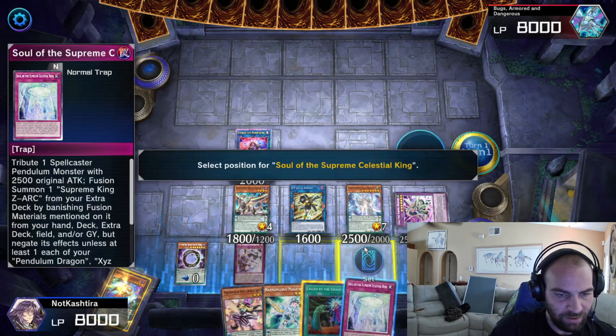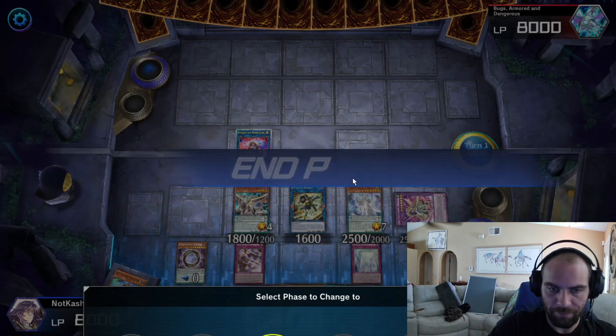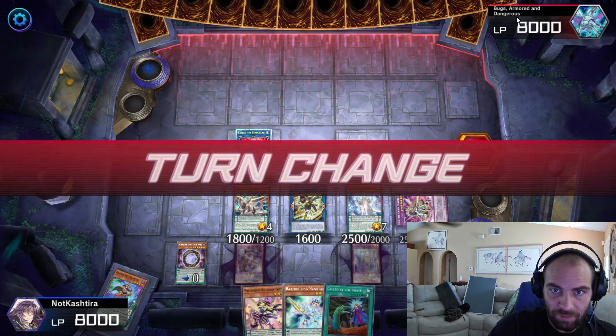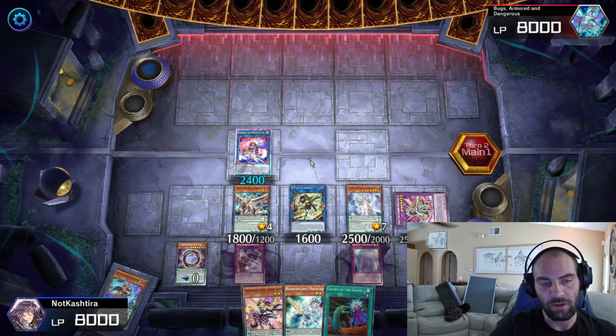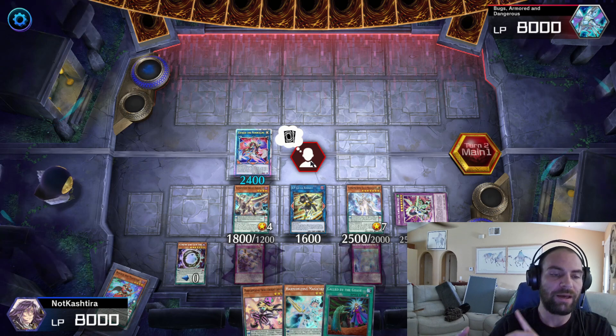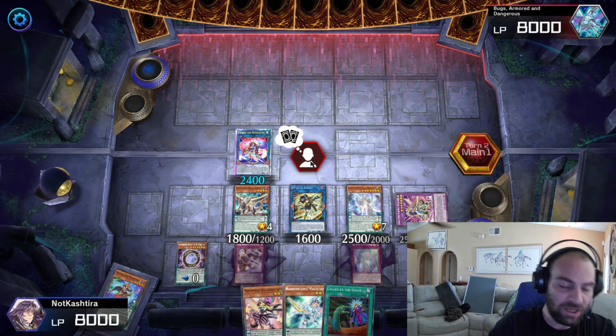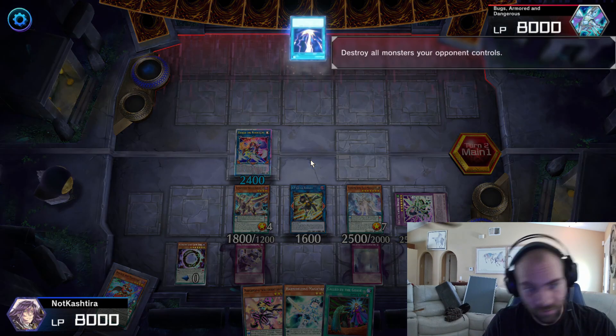We're not going to set the Called By — we're only going to use the cards that we searched and used. Bugs, Armored, and Dangerous — this is actually a good solo mode to go against. They have Imperm, they have Called By, they have Maxx C, they have Ash Blossom. One-card combos, things of that nature.